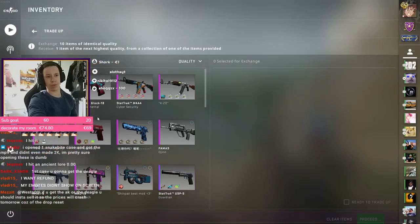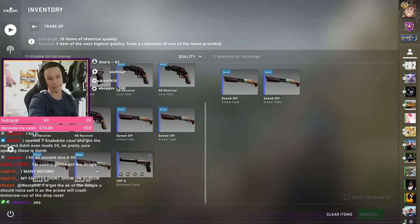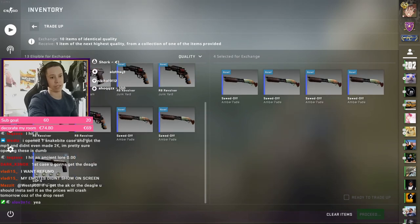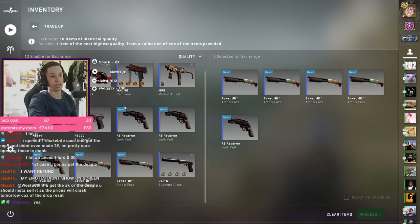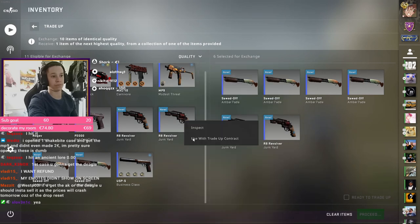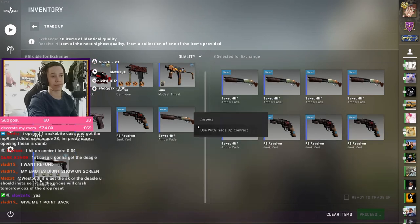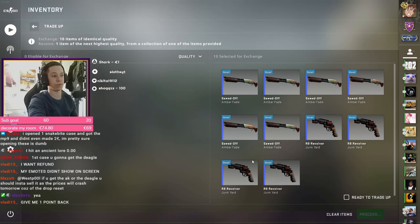We'll start with the trade-up even though that's more expensive than the case, I think. Each amber fate is like a dollar, one of those is like two dollars. I don't have too much — I select the right one because I bought... yeah that should work. Wait, I don't want to pull four.